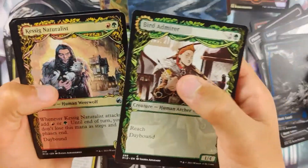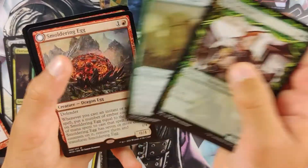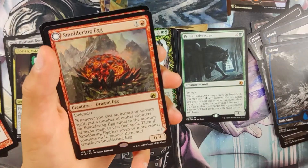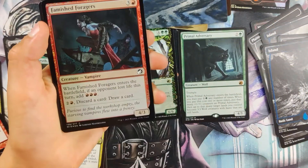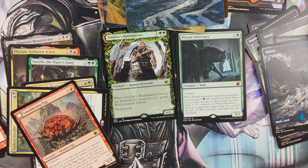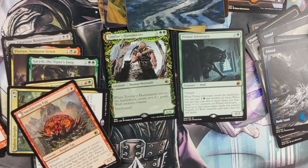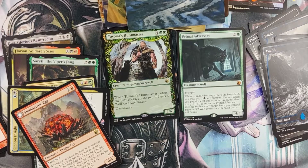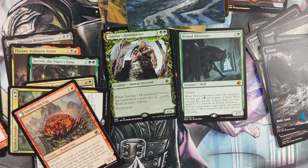Bird Admirer. Kissing Naturalist. Caller. Smoldering Egg. Bird Jairs and Day and Night — well, that would be disappointing. Three packs done right now. How much is that egg going to be worth? 50 cents at best?